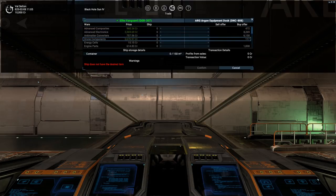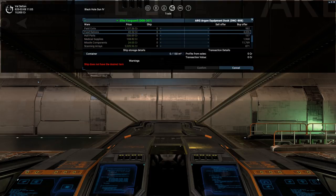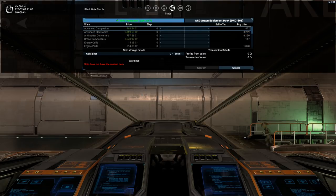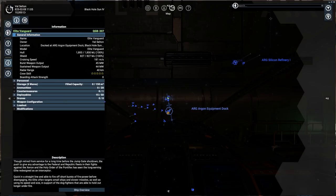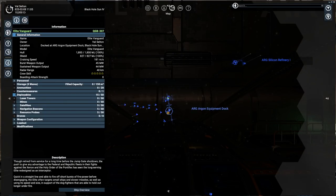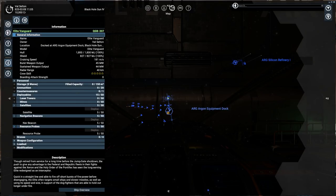So trade — can we actually sell any of the stuff that we already have? We've been given five satellites, five navigation beacons, and five resource probes. And we can sell those back, I think — if we sell them back we'll get some starting credits, and we can obviously buy them back later if we want to. You will probably want to keep the satellites because they're useful and actually get requested to be deployed as part of missions. So that's worth keeping those perhaps.